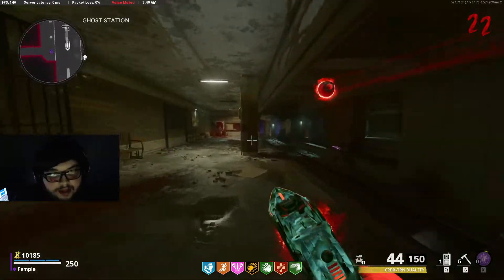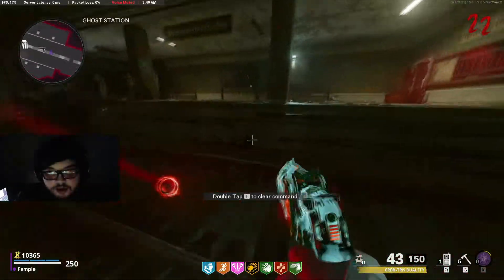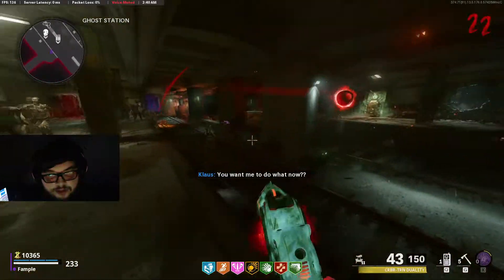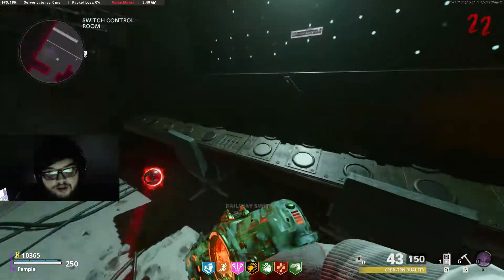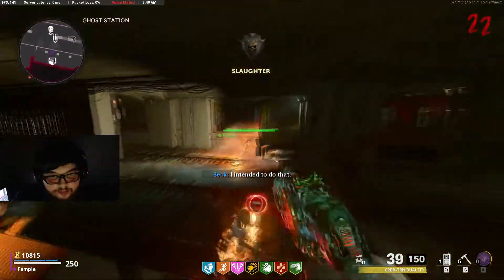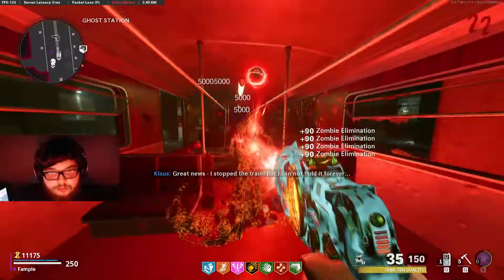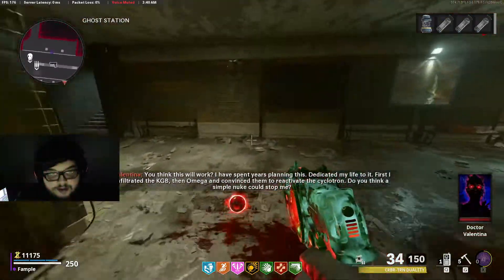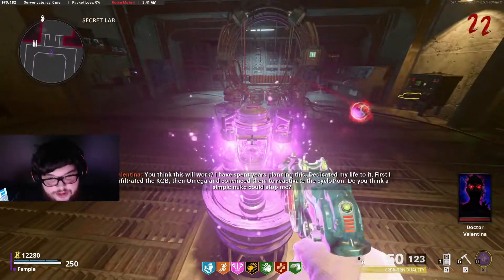Once you have Klaus upgraded to Tier 1 and have the helm on him, make him stand right here on the train track on the opposite side of Mule Kick. He will sit in this position in an animation. Come over here to the control room and use the switch, which will activate the train to come into Klaus. He will stop the train. Once he stops it, come in fast, grab the warhead, and make sure you grab the keycard off of the zombie. Once you get the warhead, bring it back down to where you placed the canisters and insert it.